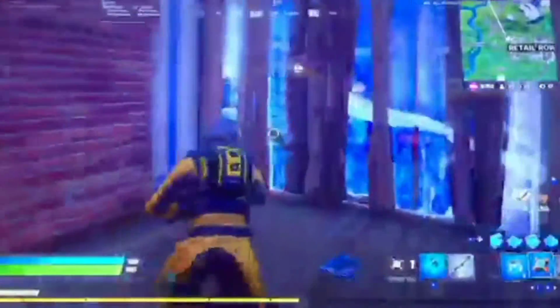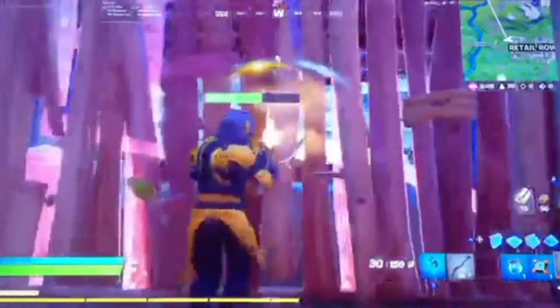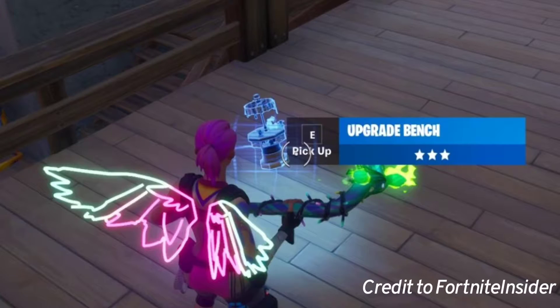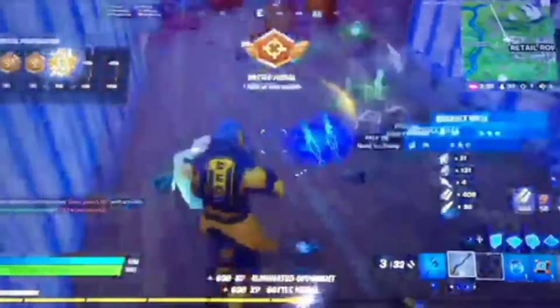First, Fortnite has added the flare gun, and in this video I'm going to try and find that and use it to the best of its ability. They also added portable upgrade benches, so you can break them and carry them in your inventory. They also added a new location which I'll be showing you in a couple of minutes, and we also have a ton of new leaked skins to look at.